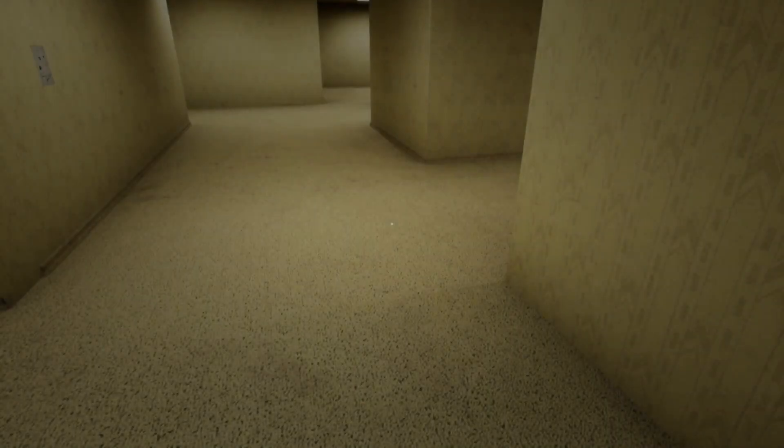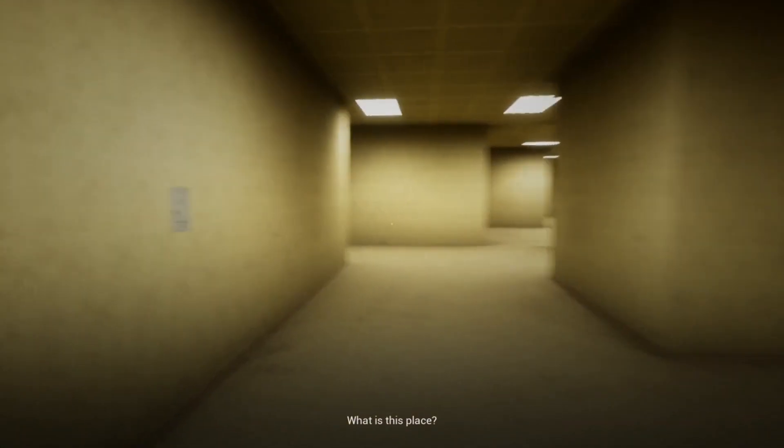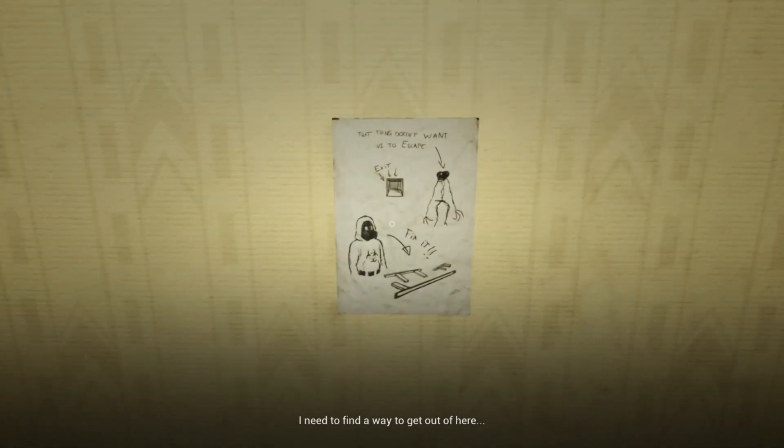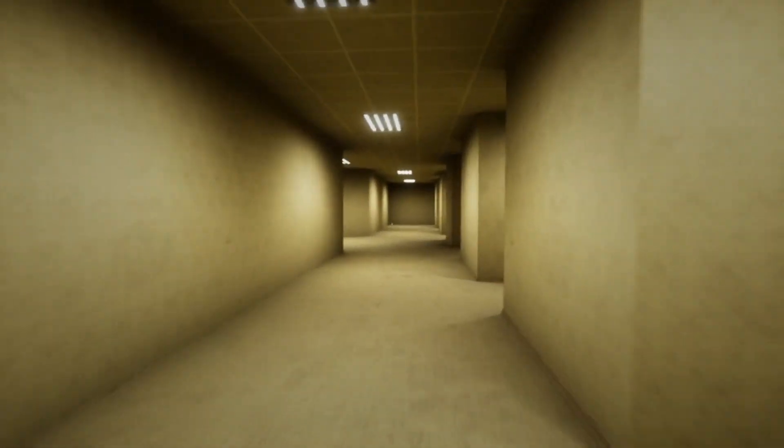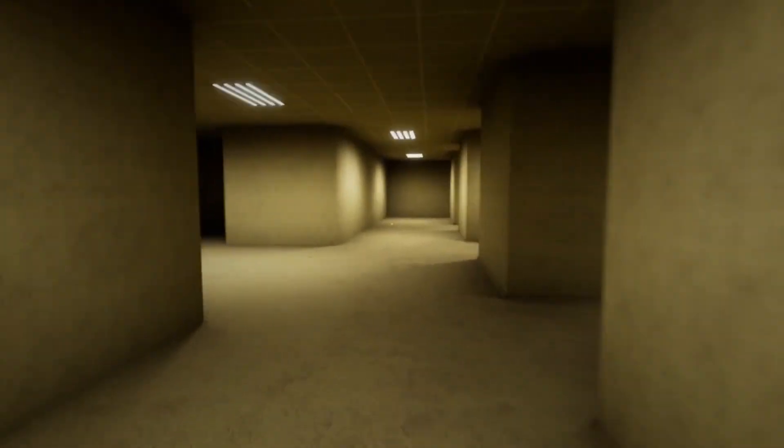When we spawn in the map we're in a random location, so we'll need to find our bearings by looking around a little bit. We're gonna find these papers everywhere in the starting room, and there's no entities around until you get to one of the later stages of the level.